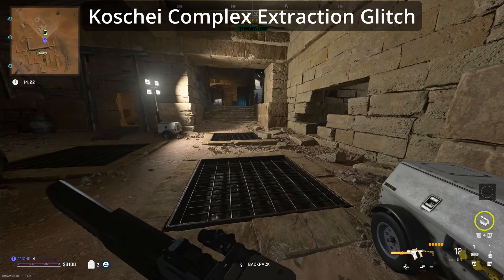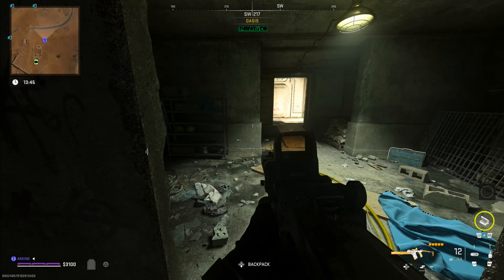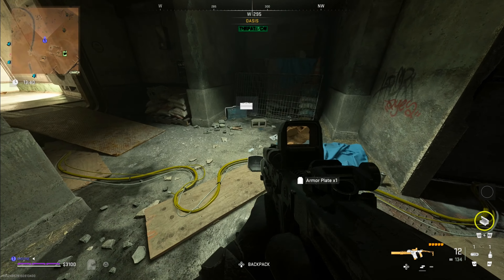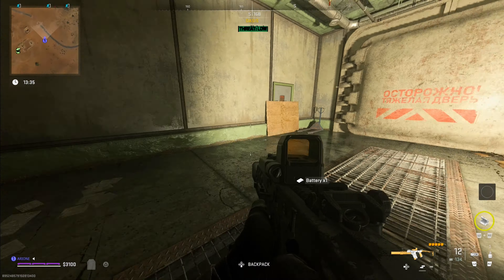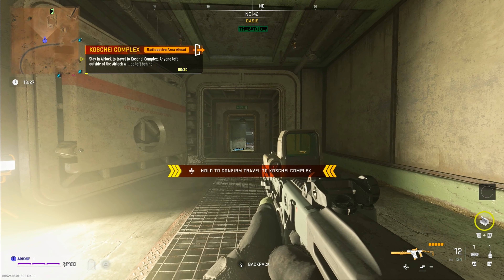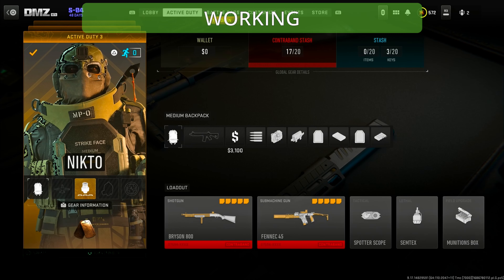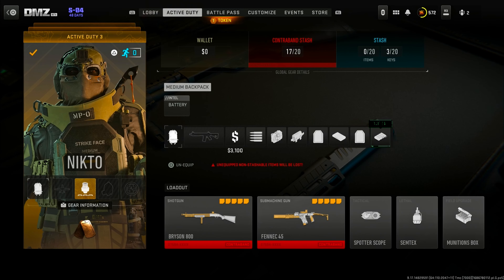Let's start with the Koshai Complex — this is the most broken glitch we had in Season 3. Basically, you loot everything you need, gather everything you have, and it will all be saved including the stuff in your backpack. Once you're ready, go towards one of the four entrances of the Koshai Complex — it doesn't matter which one. Start the entrance, accept it, then exit and close the game from your operating system, restart, and it will work.